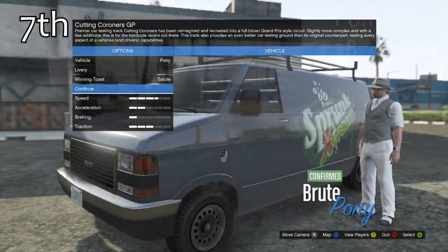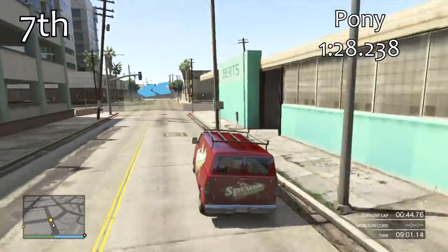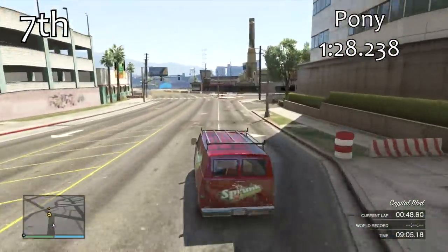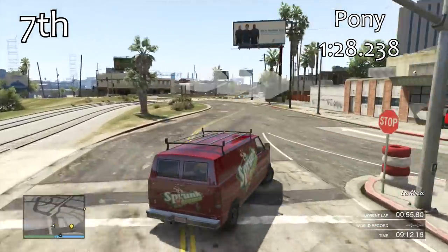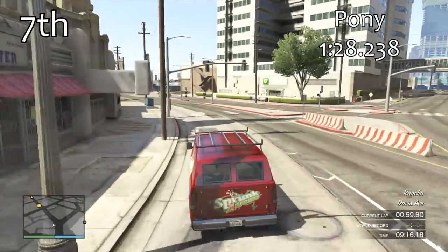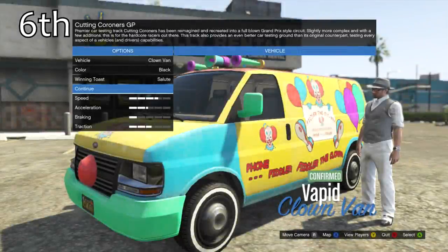The Pony is in 7th, and whilst a lot of the vans have a very similar style — big, bulky, quite slow — the Pony has a lot of traction in the corners and that's where it has a lot of strength. On tracks with very tight sections the Pony would do very well. It does have a bit of a deficiency in straight line speed, but it's definitely the second best van if you're doing a stock vehicle race. The best van in a stock race is the Clown van.